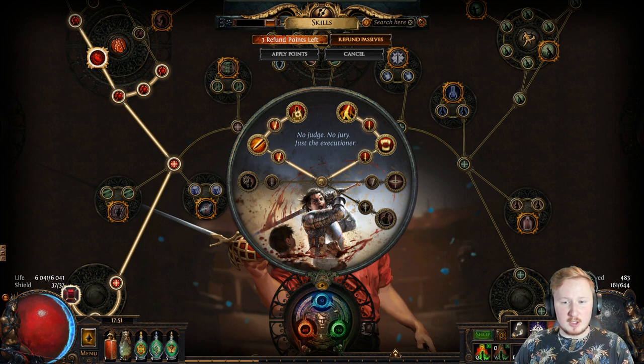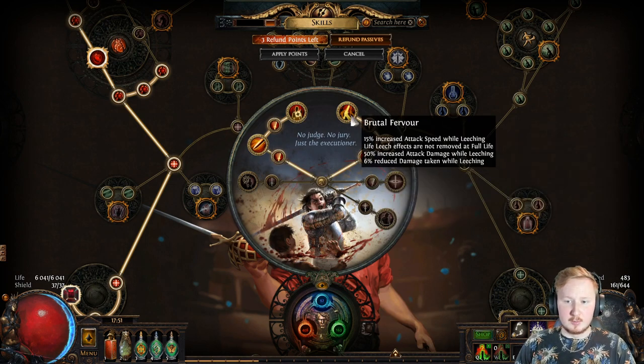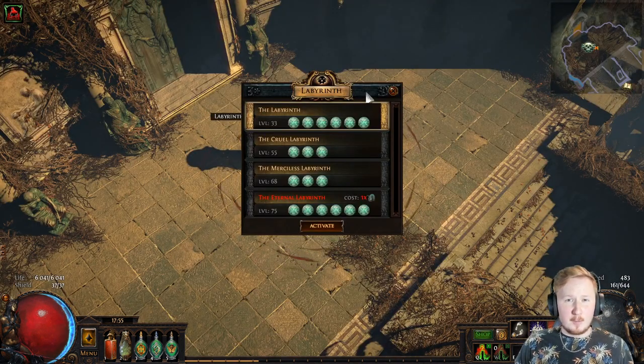Each labyrinth that you do will gain you two skill points in the Ascendancy skill tree. I have chosen Headsman, Bane of Legends, Endless Hunger, and Brutal Fervor. That's two each per lab because there are four different labyrinths.